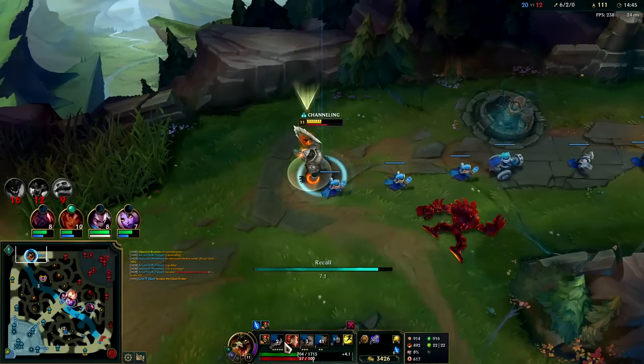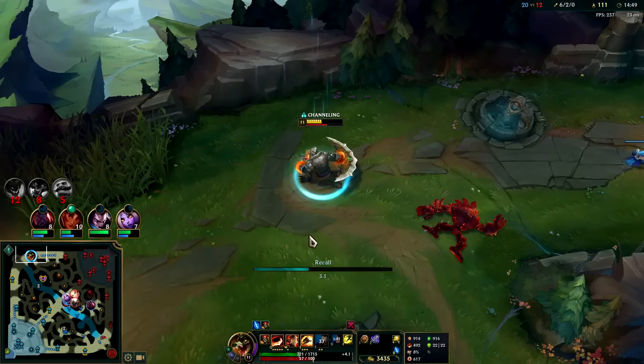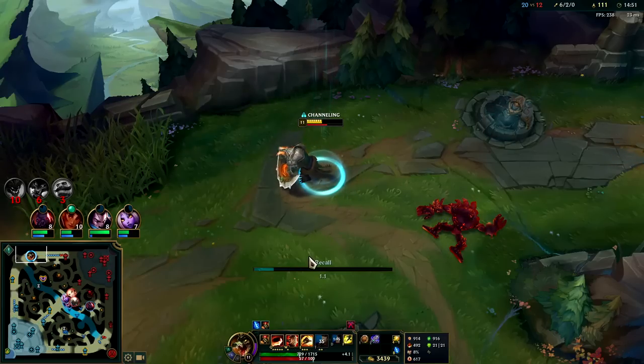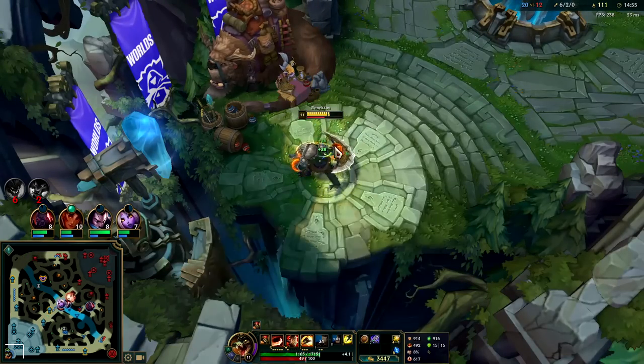Keep in mind that your W and Q both have more range than your base auto attack range. So if they're getting away from you, usually you auto first — auto W, auto auto — you stay on them as long as you can, then whip them with a Q.